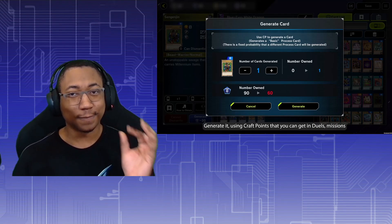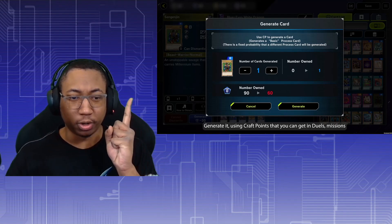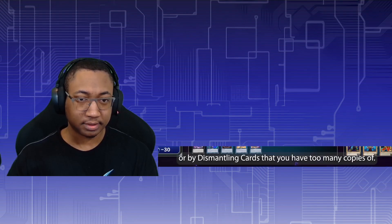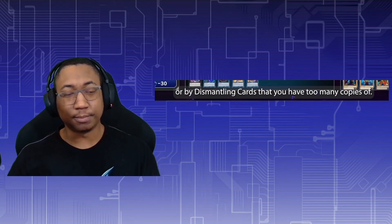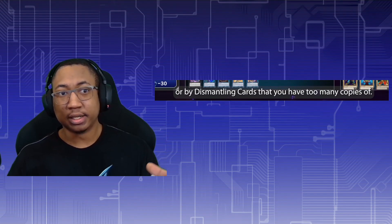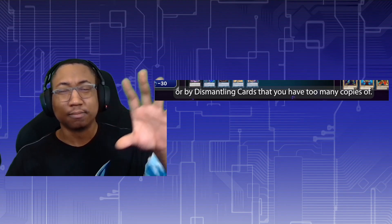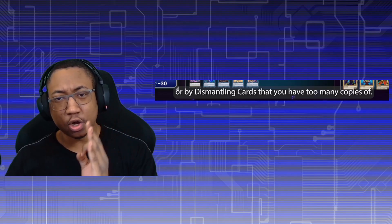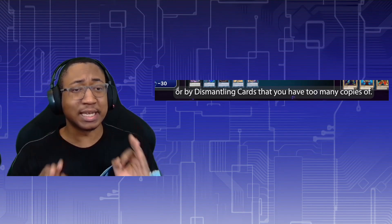There are a couple more caveats that could make this less user-friendly than we think. While it costs the same to craft each card, we don't yet know how many crafting points you get for breaking down cards of different rarities. For Super Rare we saw them break a card down and craft a new one, but for Rares we only saw the crafting step. Now, here is the most important detail for Master Duel: the on-screen text says you can obtain CP through missions and duels, or by dismantling cards you have too many copies of.